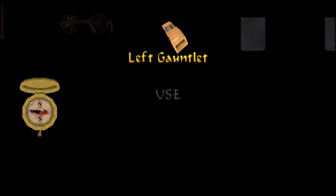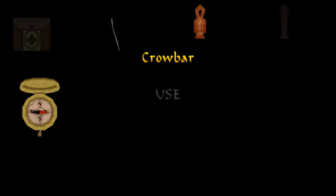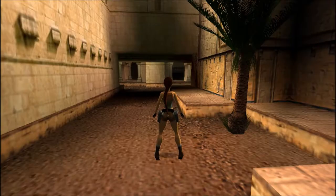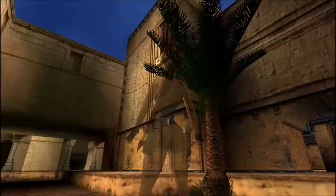By this point you have the left gauntlet, because only picking up the left gauntlet allows you to get into the Lost Library and Hall of Demetrius in the first place. The crowbar you have by default, and the broken glasses are proof that you have found the one and only secret in coastal ruins, accessible only from the Hall of Demetrius.